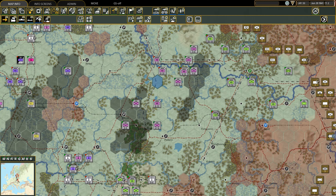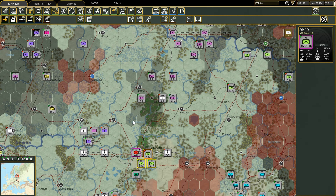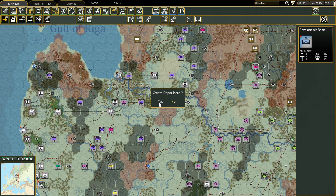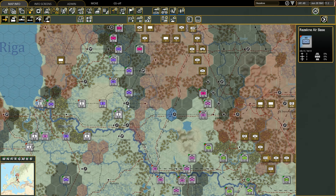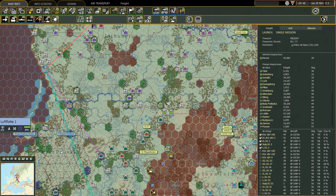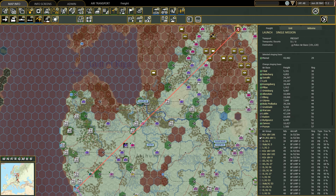Then the usual stuff: I kept moving up the 16th Army, kept repairing the railways, and I was very lucky to find several railway-containing hexes already repaired, which I assumed would significantly improve the logistics for Army Group North. After moving the recon planes and performing my very first air supply operation, I called it a week. As always, folks, thank you very much for watching and supporting the channel — I hope to see you all in the next episode, where we'll look at the development of Army Group Center.